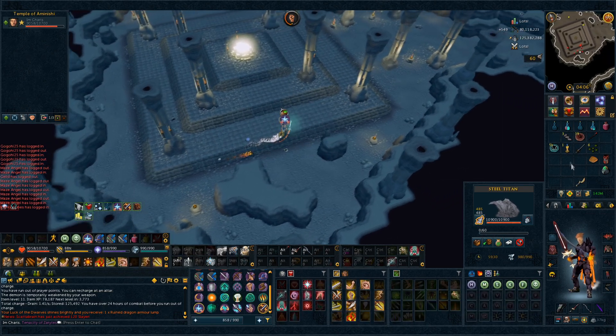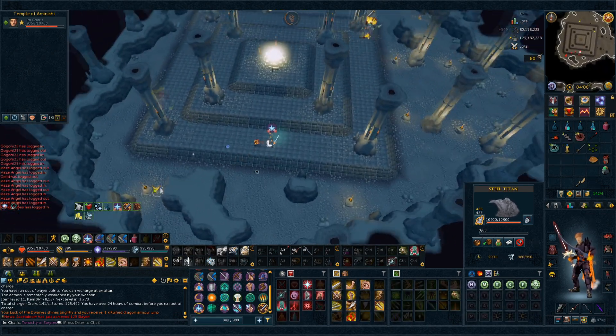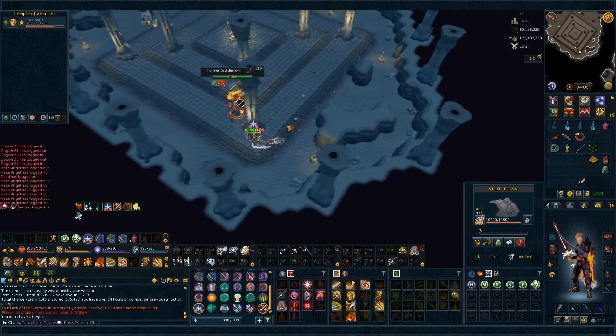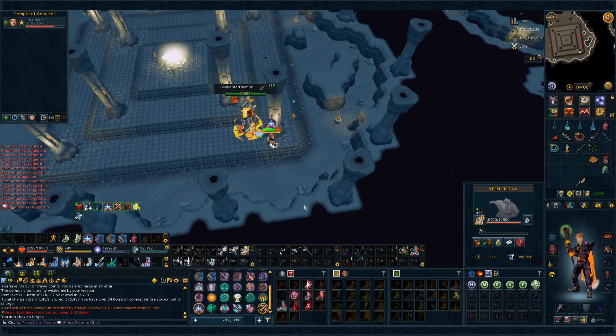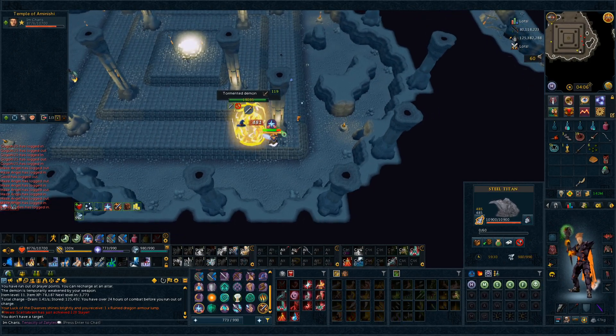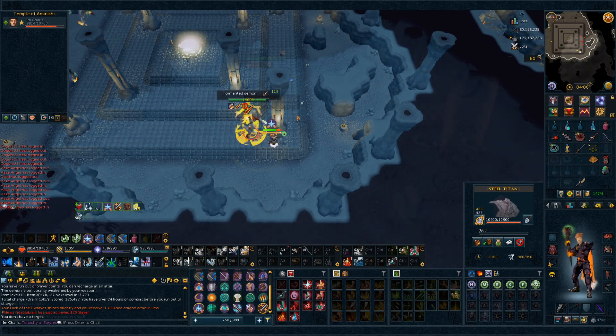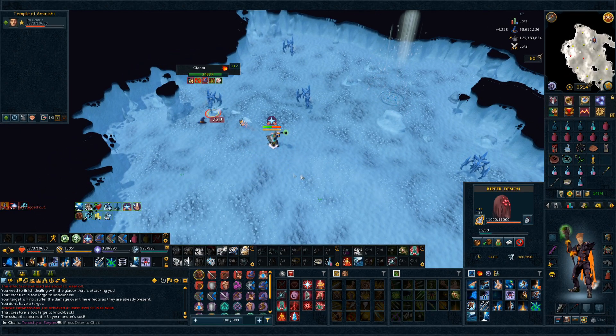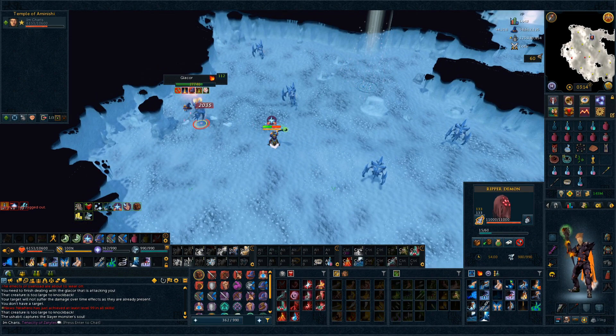We did not just get that really — that's a piece for the dragon chest plate, which is basically worth nothing, but it's still a drop for the collection log, so I'll take it. Nice, we got the soul for the Glazor. That was really quick actually. I guess I'll do a couple more kills and then we'll move on to the next monster.